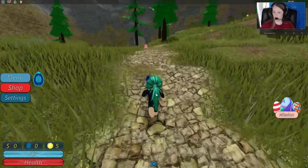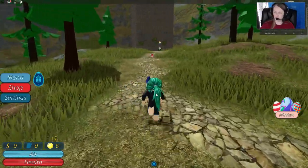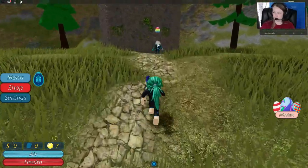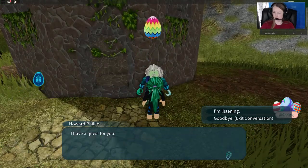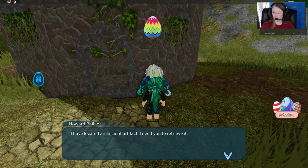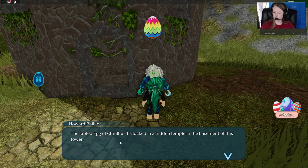Which you can use to buy things. So up here you can see he has an egg above his head, so you know you're in the right place. Let's press E to talk to him. He tells us he has a quest — he's located an ancient artifact and he needs us to retrieve it, the fabled Egg of Cthulhu.